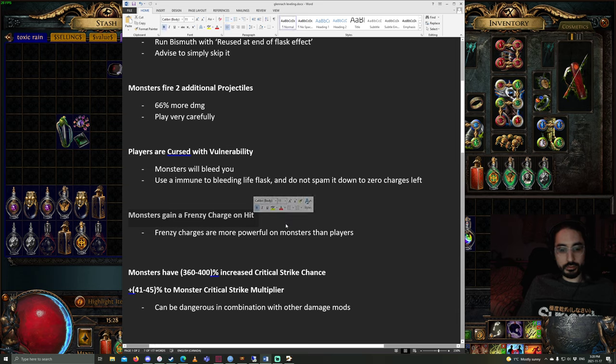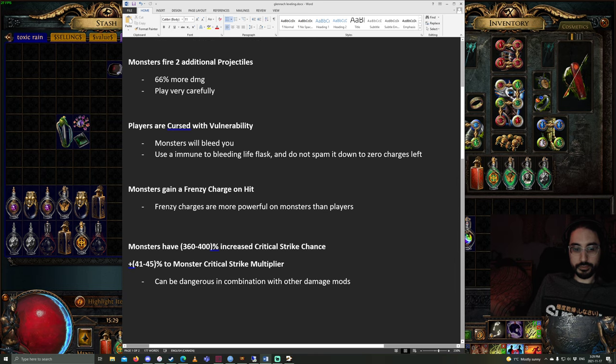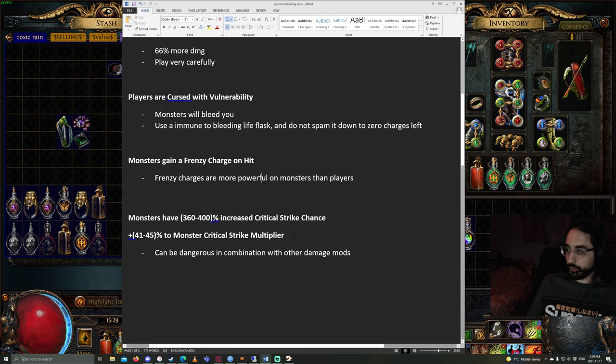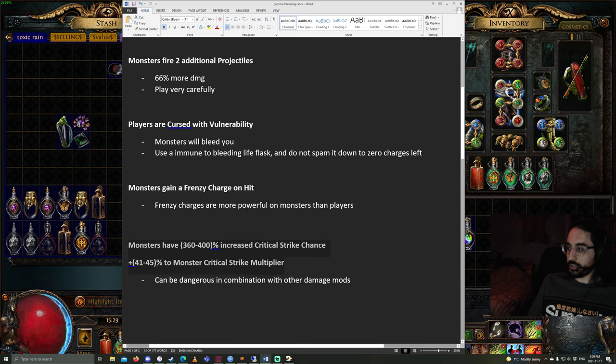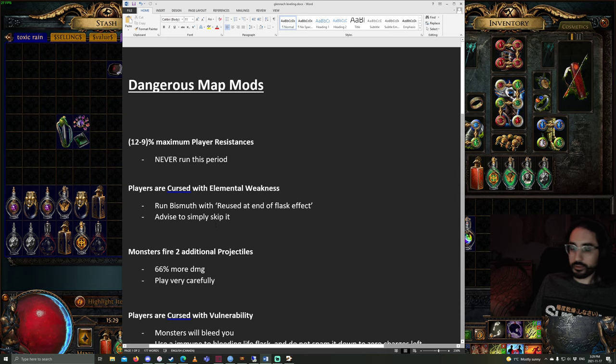Monsters Gain Frenzy Charge on Hit — I wouldn't skip this either, just be aware that Frenzy Charges are much more powerful on monsters than on players, so it will increase their damage. Finally, monsters have increased crit chance and crit strike multi. I would only be scared of this if it had a bunch of other nasty damage mods — like Deals extra fire, extra cold, extra lightning, or Frenzy Charge. If the map looks rippy already and it also has crit, maybe re-roll it. I believe all of these are suffixes; I didn't notice any prefixes while leveling that we should avoid. Let me know in the comments if there are other map mods you refuse to run as Toxic Rain.